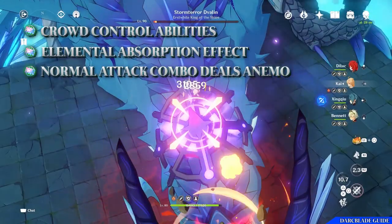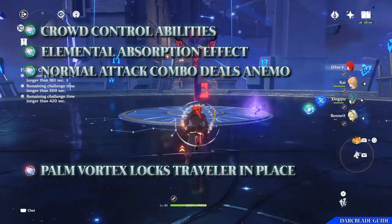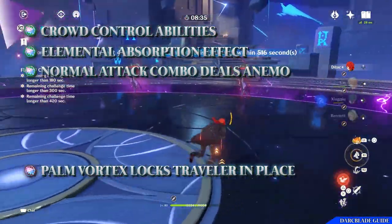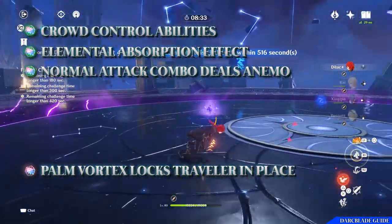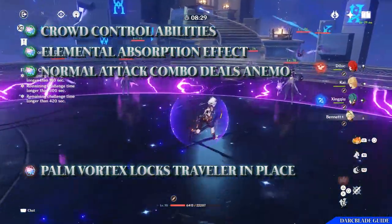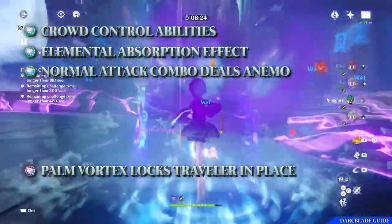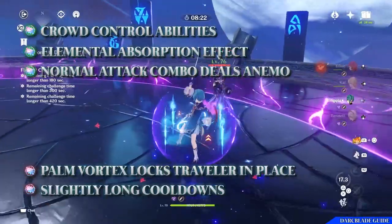There are two major cons for this character. First, when you perform Palm Vortex, you're locked in place — especially when holding down the elemental skill for maximum damage — which can leave you at risk of taking unnecessary damage, though you can always release it when an incoming hit is expected. The other con is that the skills and burst have a slightly long cooldown. It's not the worst, but it's worth noting.